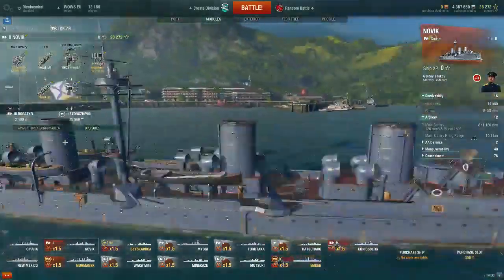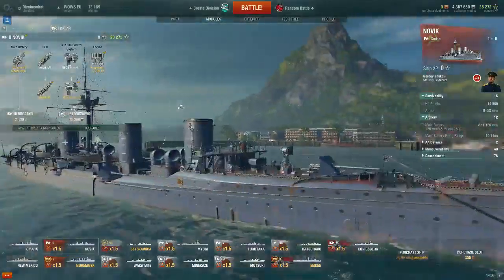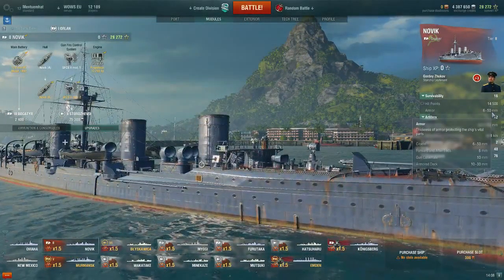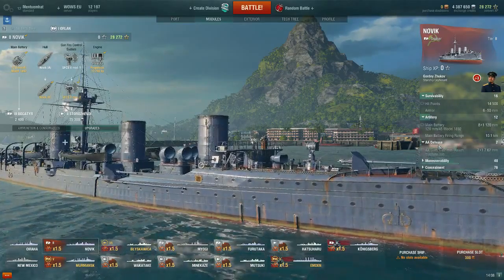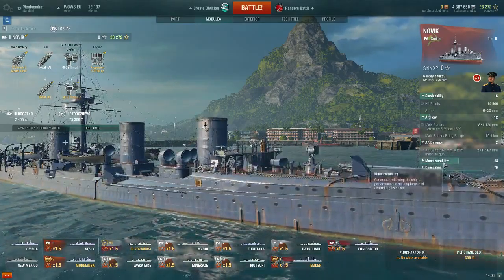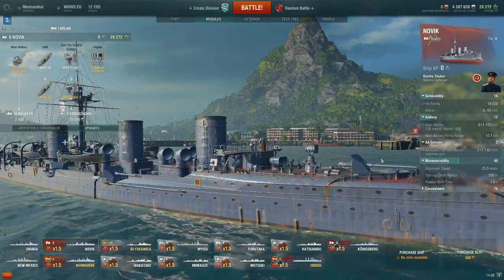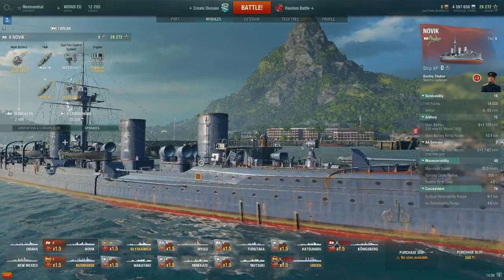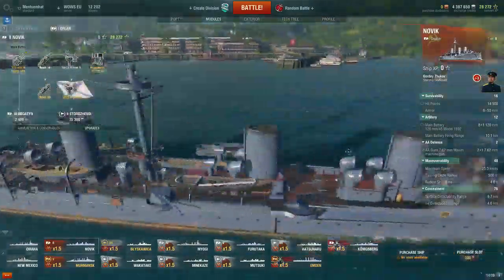We got a hit point increase as well — we got 14,500 hit points. The armor is considerably weak because this is a very light cruiser; on the citadel it's max 50mm. Some anti-aircraft defense, 2 machine guns — not much. But we got speed 25 knots and concealment 9.7, and 4km from air.